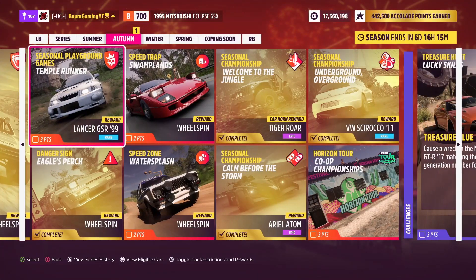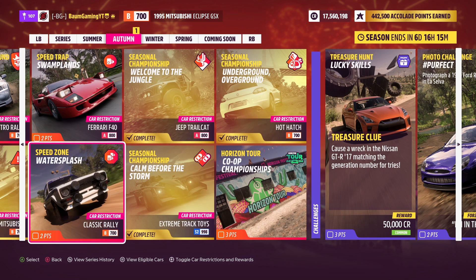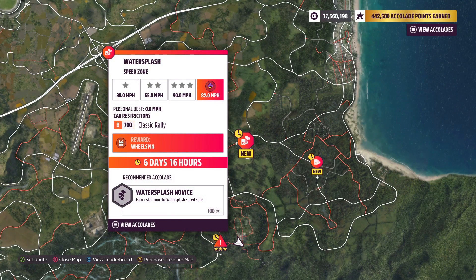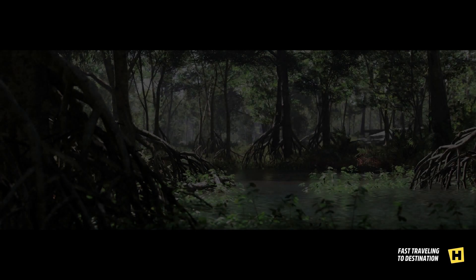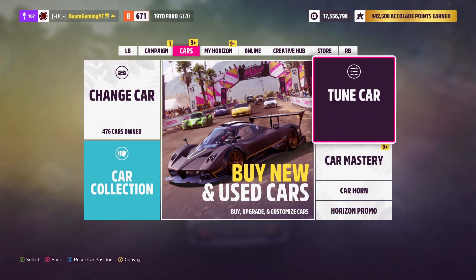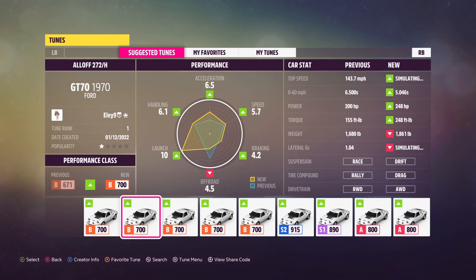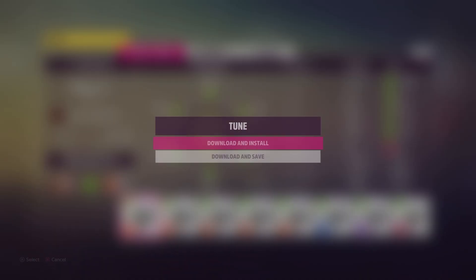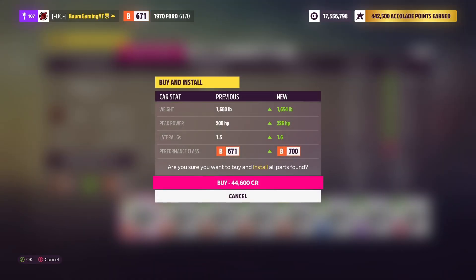Let's do water splash next. This is a classic rally and B-700, so we need to get 82 miles an hour through that one. We'll start over here and try it out. We're going to try it with the 1970 Ford GT70, and we'll give this one a shot from Don't Give a Deuce. The share code is 682-592-282.